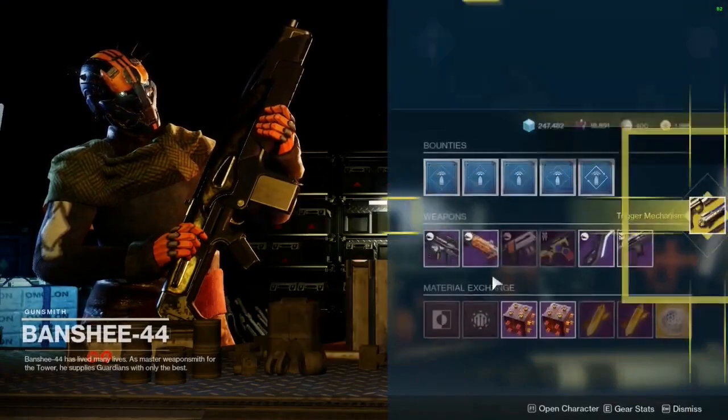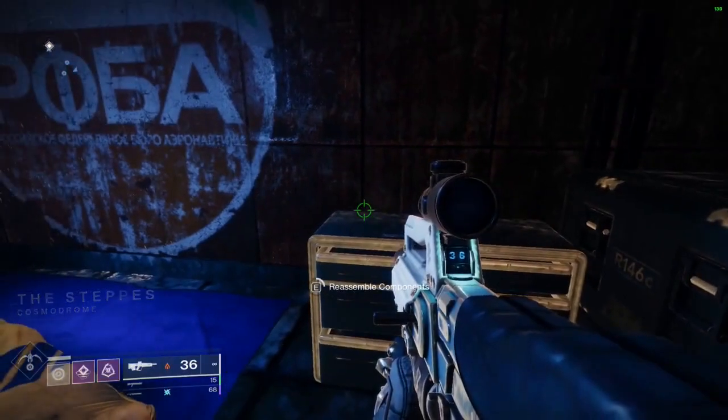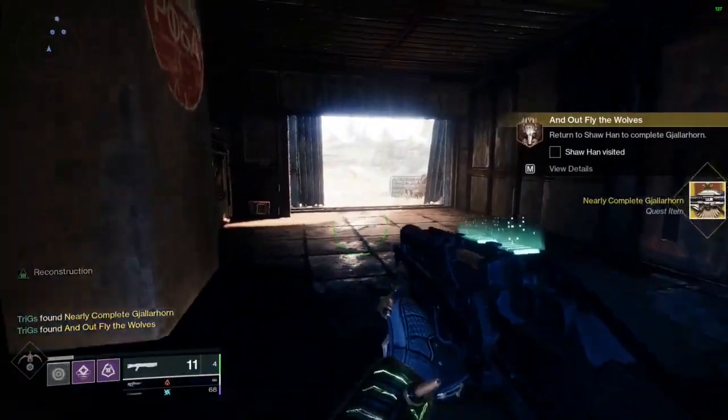Once again head back to Shaw Han and he's going to tell us to talk to Banshee. After talking to Banshee, you have to go to the Exodus Garden lost sector over in the Cosmodrome — this is just the normal version, not master. After you complete this lost sector, go back to Shaw Han and you can assemble the Gjallarhorn.